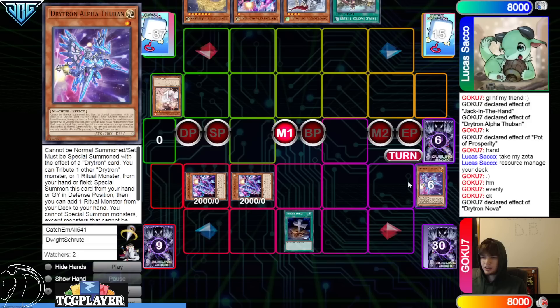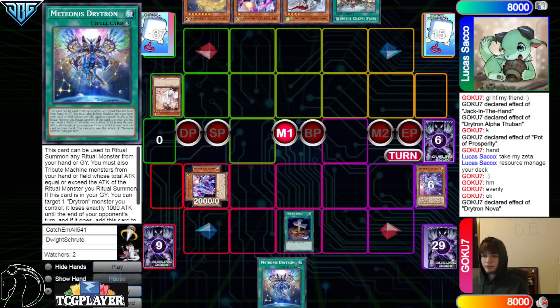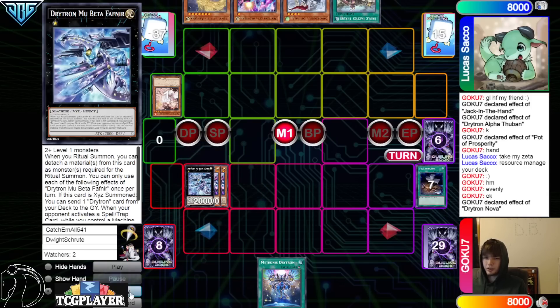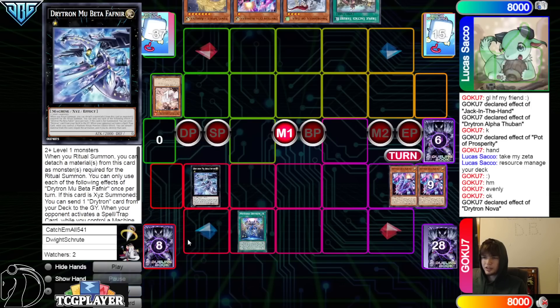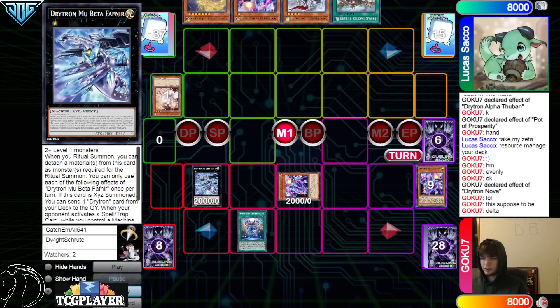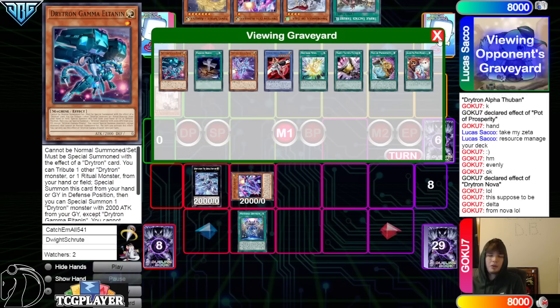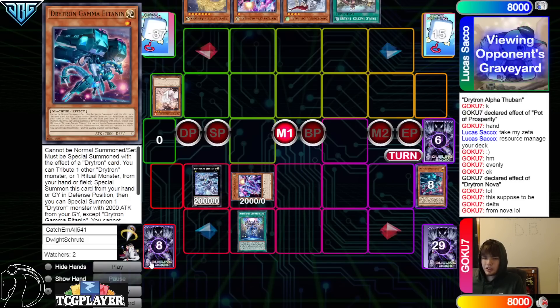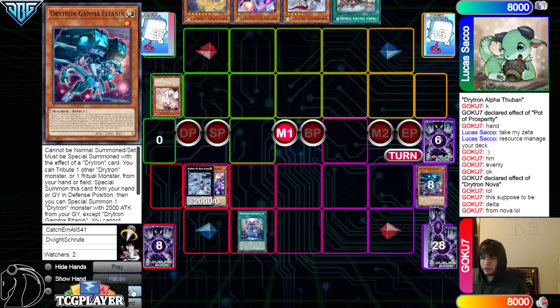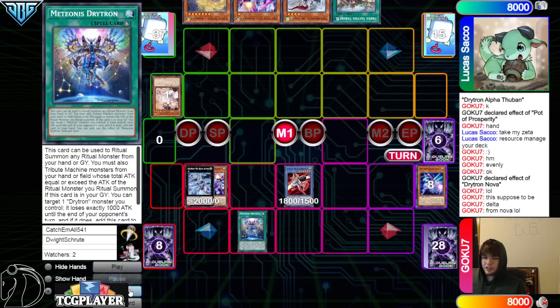Nova summons out Zeta even though they have a Zeta in graveyard. Foolish dumps Benton, get rid of Alpha, summon Zeta, go search. They don't have to be afraid of any hand traps. Gamma ritual spell to attach — wait, it's supposed to be Delta. Why summon Zeta? This just doesn't make sense. Okay, summon Delta — that makes a little more sense now.